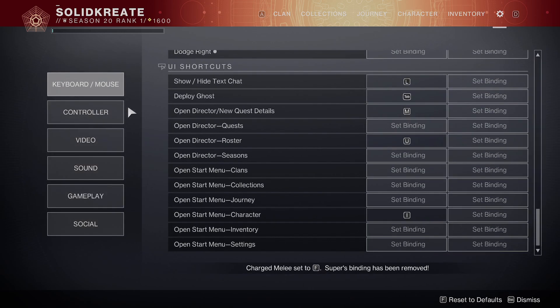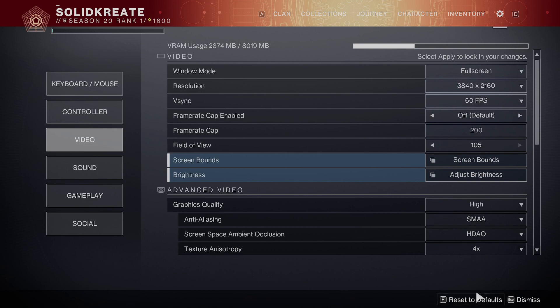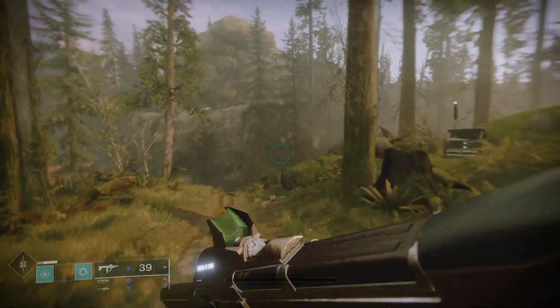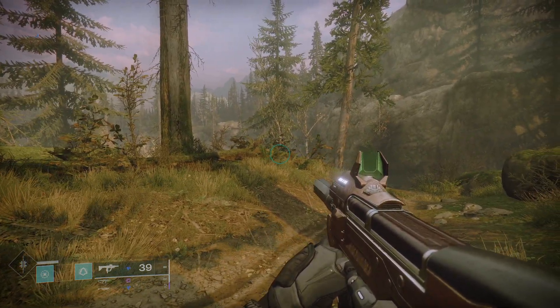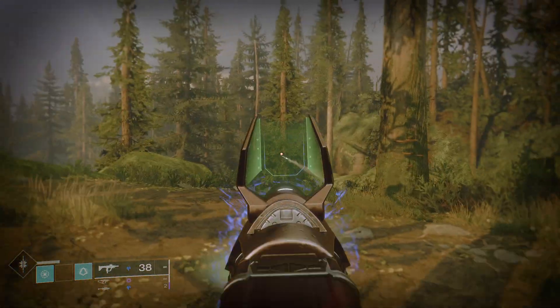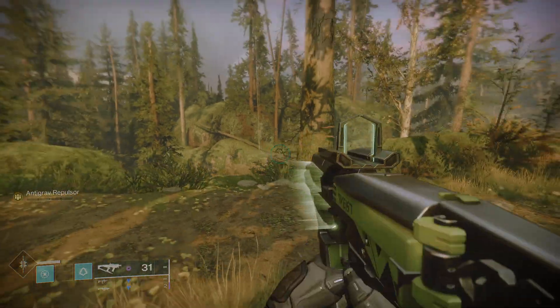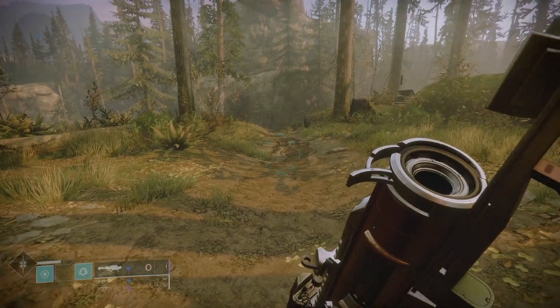There's no apply settings button or anything, unless I go to field of view and change something. I'll dismiss that, then run and jump — C, E, F — nothing's happening. All I can do is shoot. That's all I can do is shoot, but just wanted to show you guys.